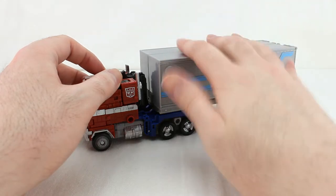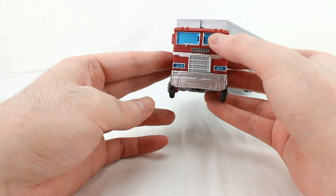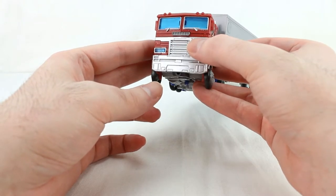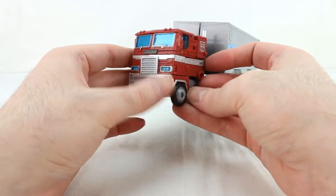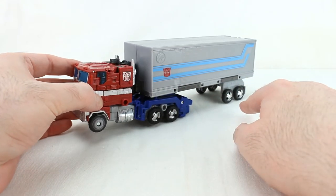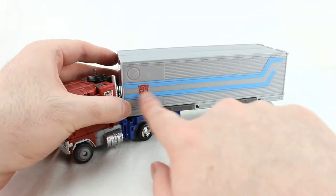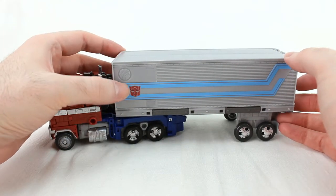The trailer is just a trailer — it doesn't become armor or a base. He rolls nicely. Lots of silver up front, blue translucent windows with silver backing so they look nice, blue translucent headlights, silver on the grill, a darker gunmetal-like venting, gray plastic, silver painted rims, nicely picked-out silver gas tanks on the side, blue striping, and the Autobot symbol.